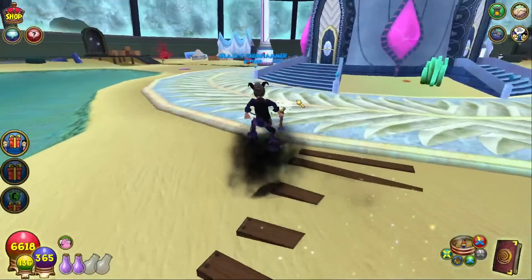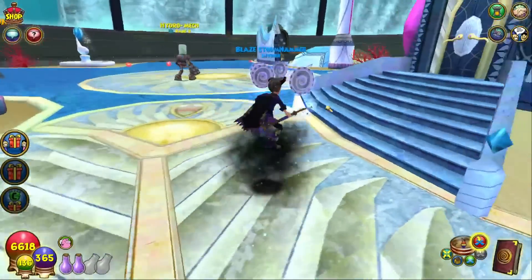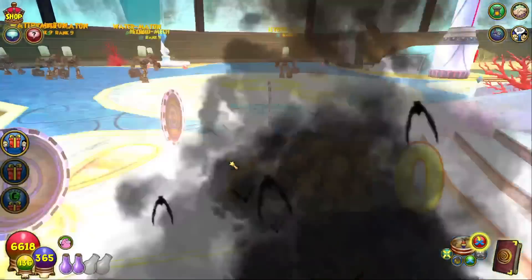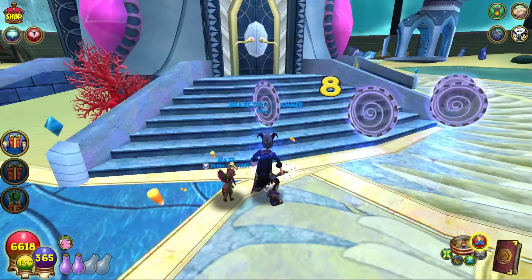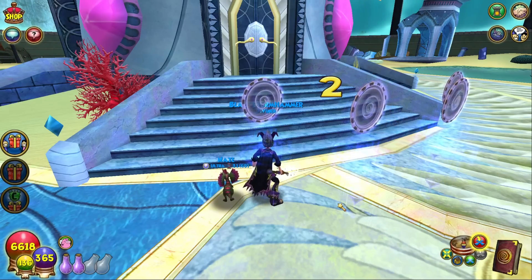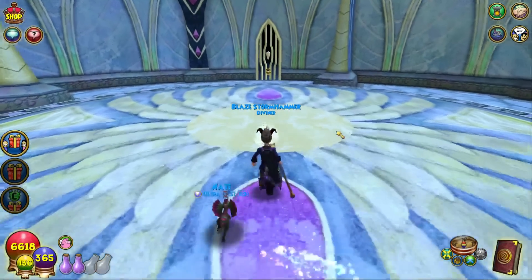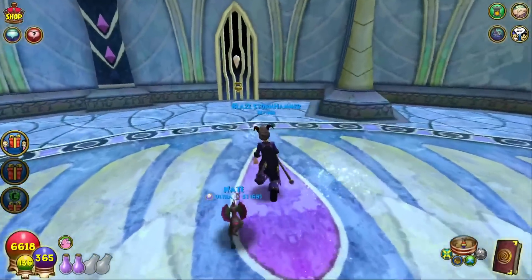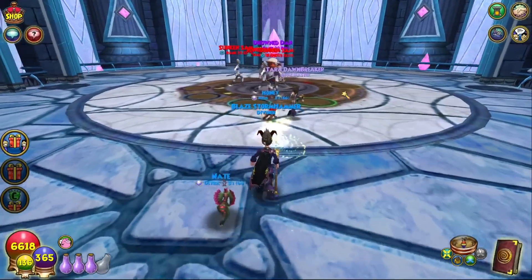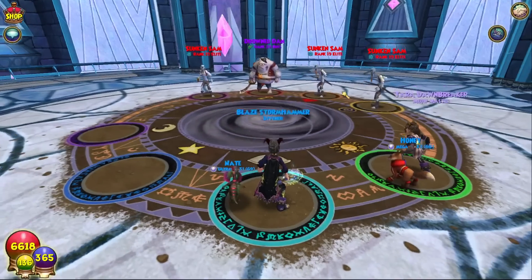This is the last of the new gold key bosses on test realm right now. This is actually the first key boss I decided to go fight and record - I recorded all these back to back the first day of test realm. I decided to go to Celestial and look for it. It took me a while to find this skeleton key sigil because it's in the Science Center, kind of in the middle of it. Now for you guys, you know it's in the Science Center so you don't have to run around all of Celestial.